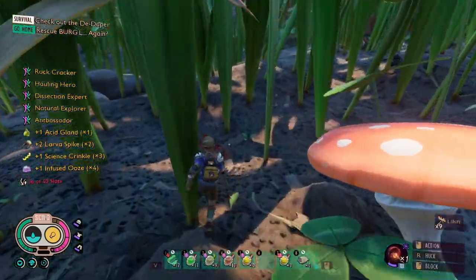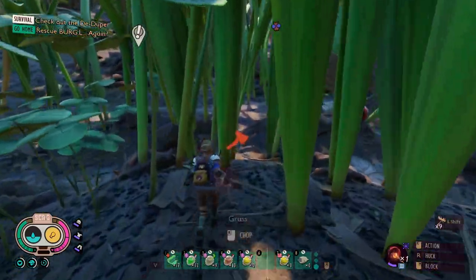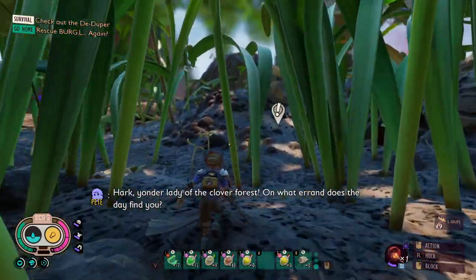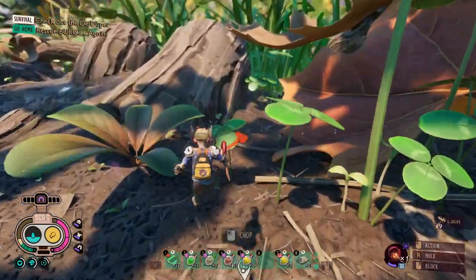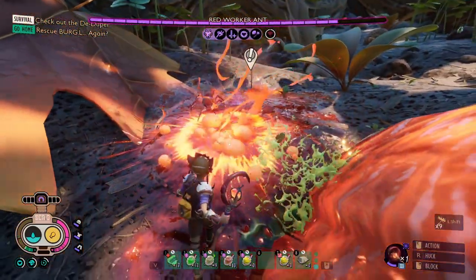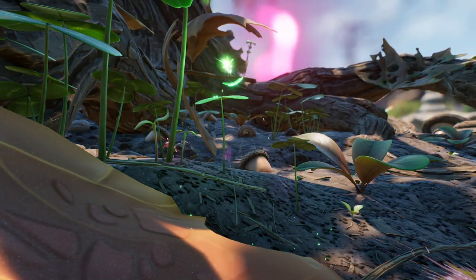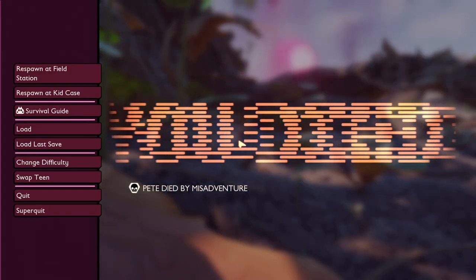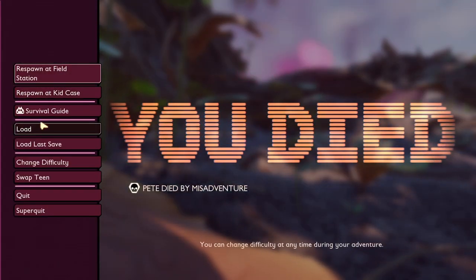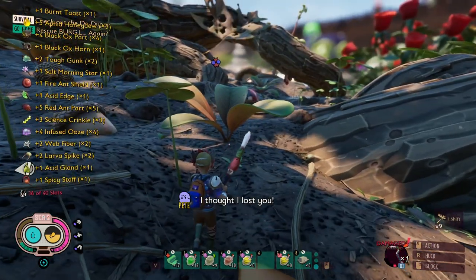I'm already stocking up on loot. We really got to get to Burgle. We might find another infused creature though — and there's another infused creature. Got me with the sour attack and it actually killed me. Got a parry. Learned my lesson.